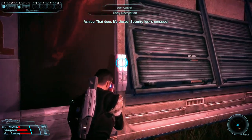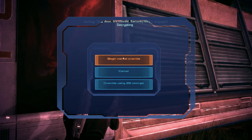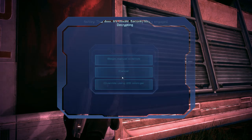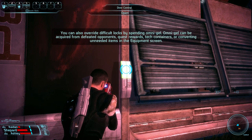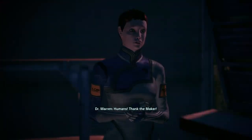Let's try the hacking again. It's closed — security locks engaged. W, A, S, D to advance the central core, avoid security programs. Oh god. How does this work? Oh, we gotta just go in. I see — but override failed. I'm good at hacking minigames. Okay, that's very simple. We can override them by spending omni-gel, but it's also our money.